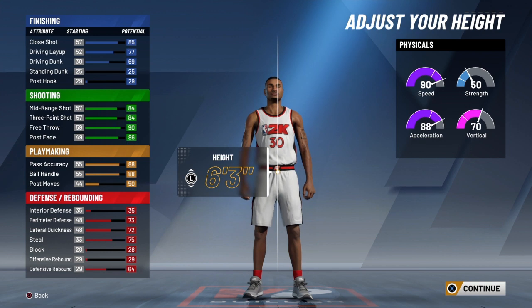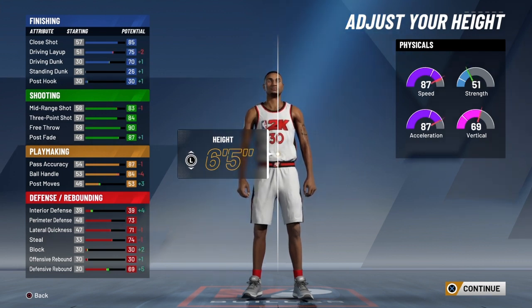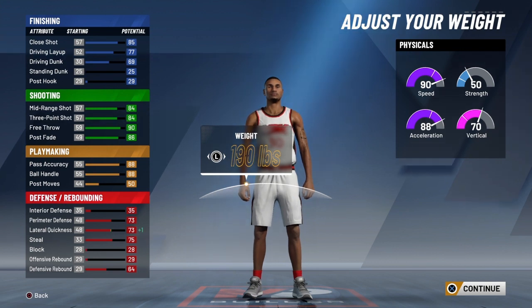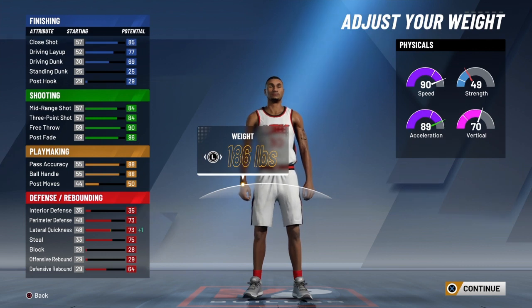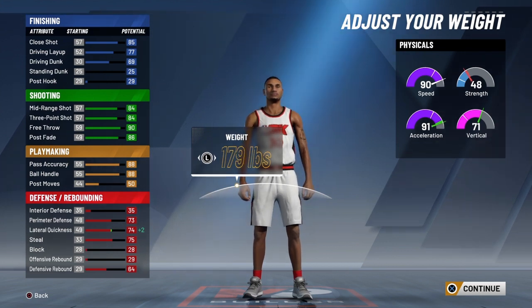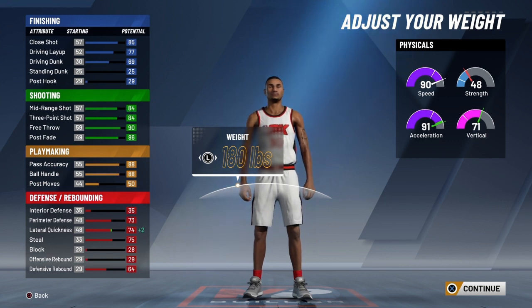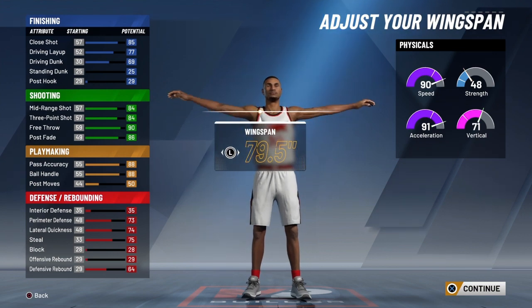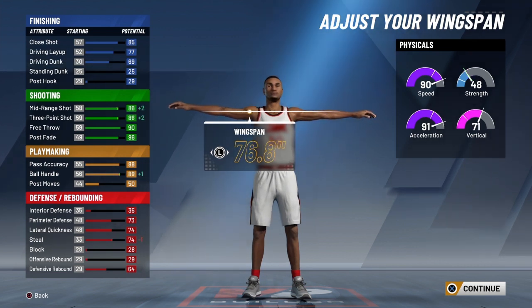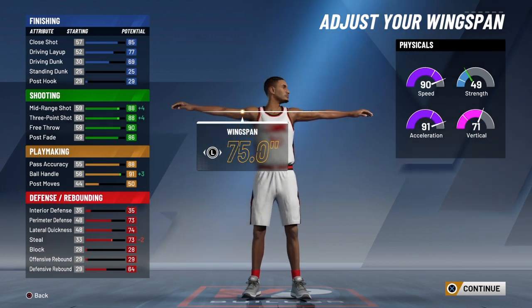We're going compact — Curry is a little muscular. For height, you can go six-foot-five for a taller version, but we're keeping him at six-foot-three, which is roughly above average in the NBA. We're dropping his weight to maximize acceleration — going with 180 pounds, which adds plus two to lateral quickness. For wingspan, going with 75-76 inches, giving an 88 three-point and mid-range shot rating.